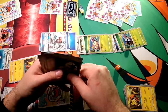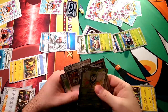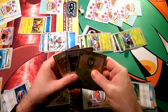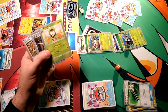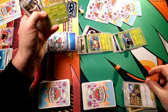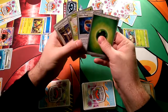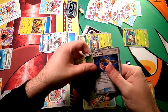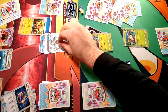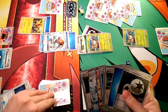Draw for turn — the DCE. We will attach that to Wimpod. We could Field Blower, taking out the Choice Band, and we can Ace Trainer here. Actually our choice is we need to Ace Trainer this Wimpod so that it's not knocked out next turn, play it back down, and Gnaw for 30 damage on Ninetales.